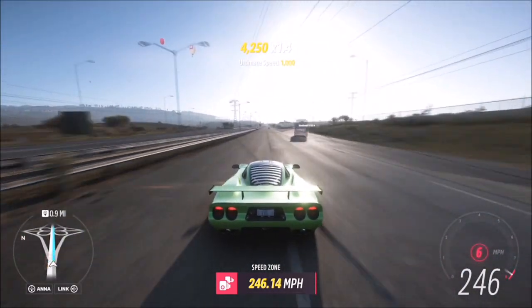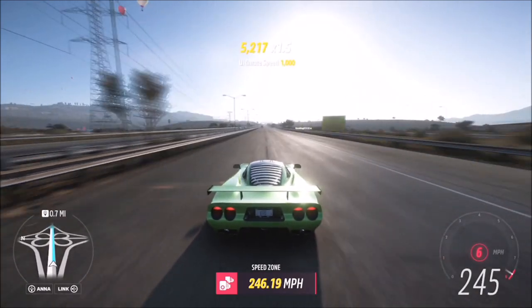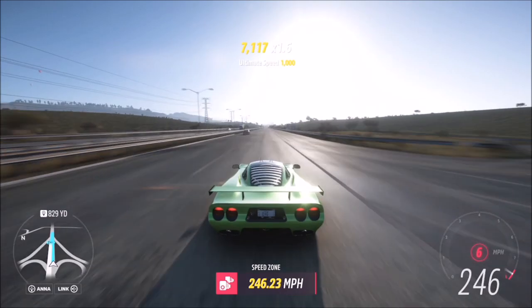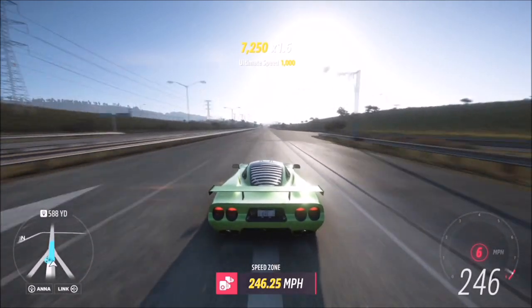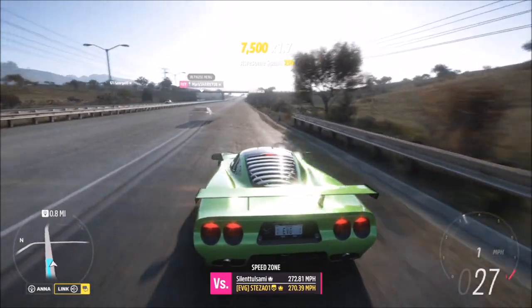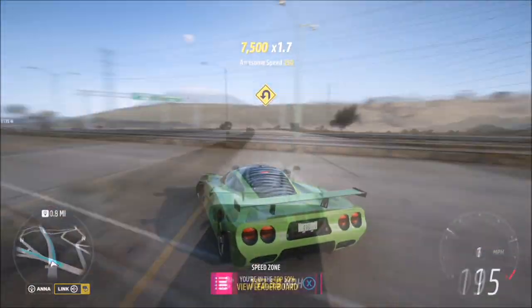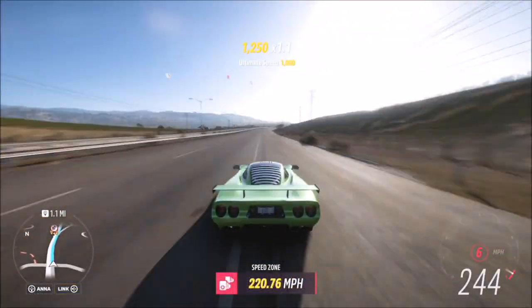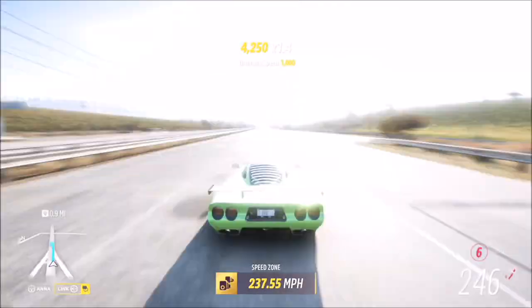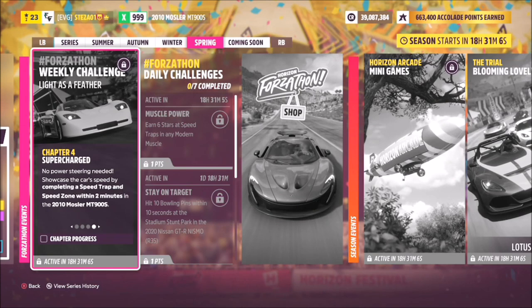This is probably the fastest speed zone in the game, so providing your Mosler is tuned well enough you'll be able to smash this out in just two runs. On the first run you'll probably get a total average speed of 246 miles an hour, then turn around and do it again — as long as your speed is above 55 miles an hour on that second run, you'll hit the 300 miles an hour target. Really easy — just two runs of that speed zone.